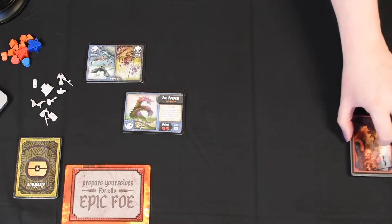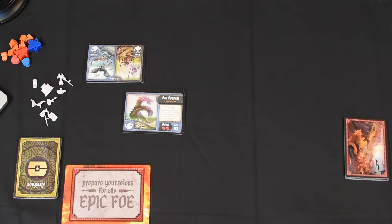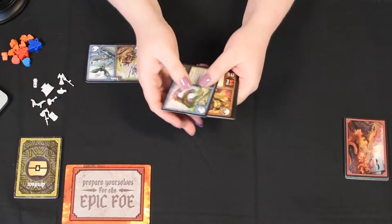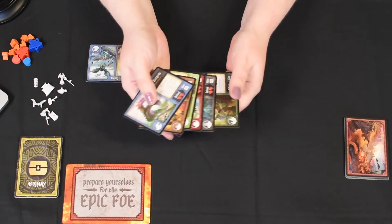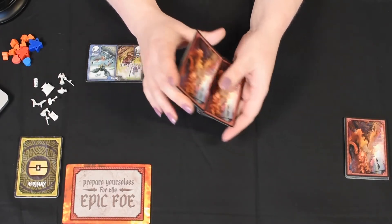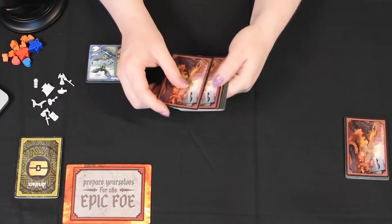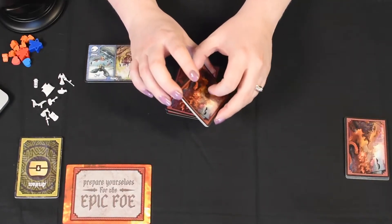The next thing that we need to do is create our Horde deck. For that, we will select two of the Dire Enemies. We'll give this a shuffle as well. Okay, we will take two of these cards and put the rest back in the box.